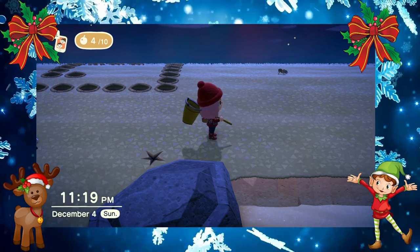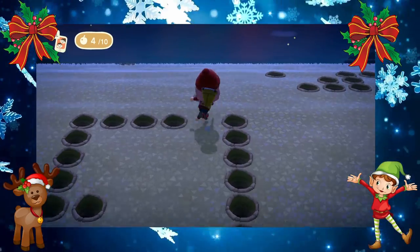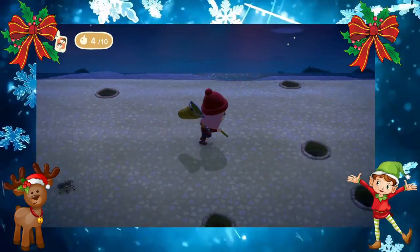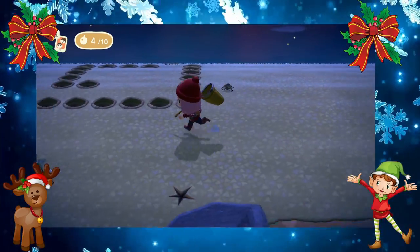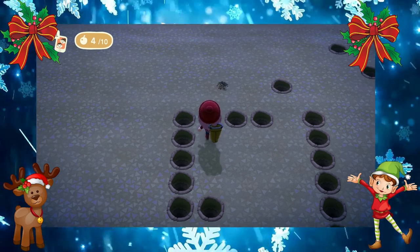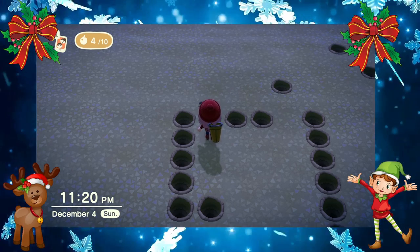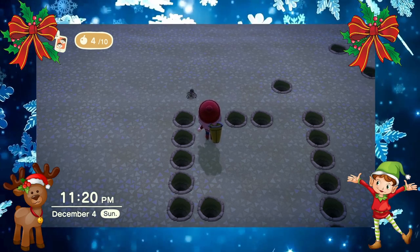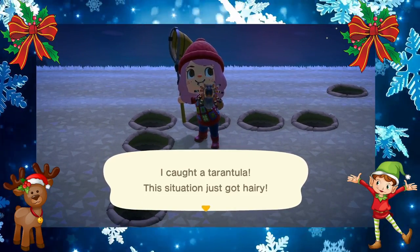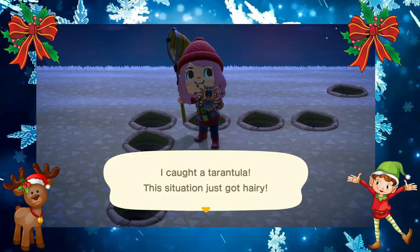I'm going to get this one to chase me so I can show you how to catch him from the other side. There he is and we're off. I forgot about these extra holes that are here from digging up the bamboo stumps. When he's furthest away — when he's at the top, at 12 o'clock — is when you swing. Do not walk forward or you'll accidentally jump over and get bit. When he's at 12 o'clock is when you swing, and then you catch him. So when they're furthest away from you spinning around and round is when you want to swing to time it perfectly.